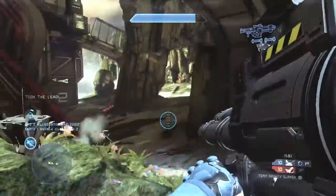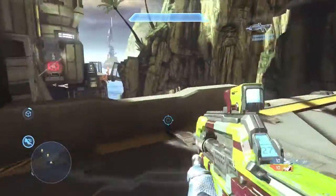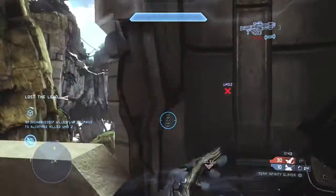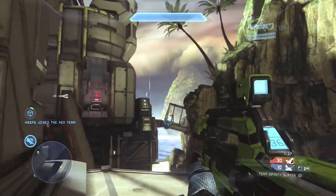Off the spawn, you definitely want to go for the rockets as they spawn in the very middle on that rock. Blue team does have a slight advantage here because you can use the lift and be quite safe as you hold this top middle position.